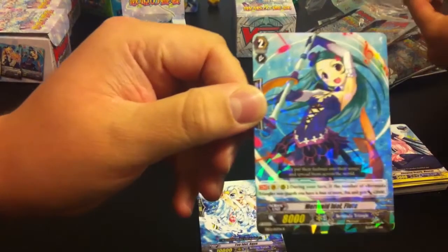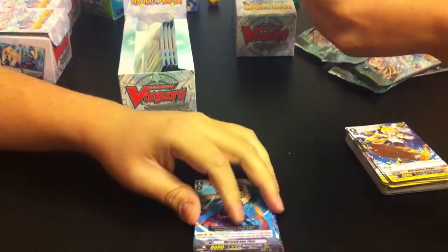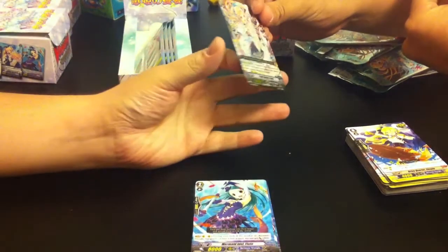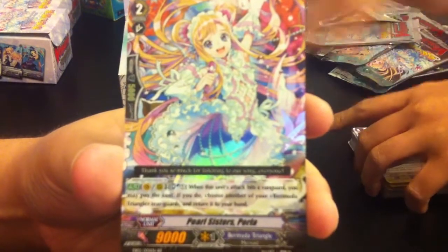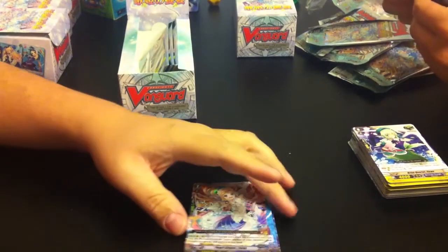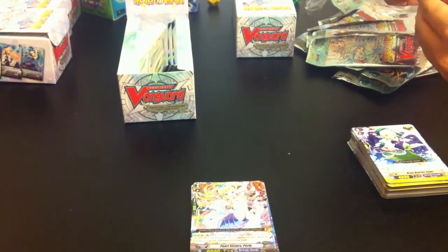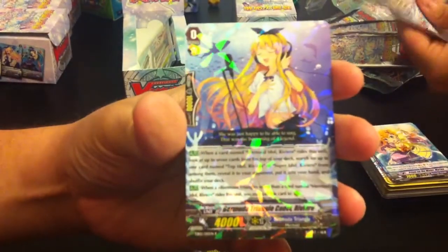Yes! The first double rare of this box is Pearl Sisters Pearlah. This card, when it hits the vanguard, you Soulblast one and return a rear guard to your hand. It's a very good card. She's hoping to get her sister — Riviera right chain starter. Those are probably very good pulls for a deck.